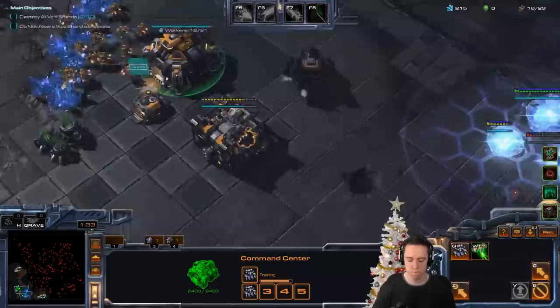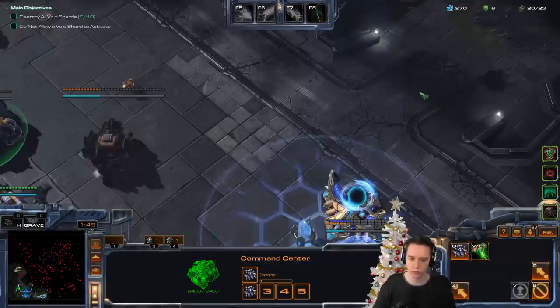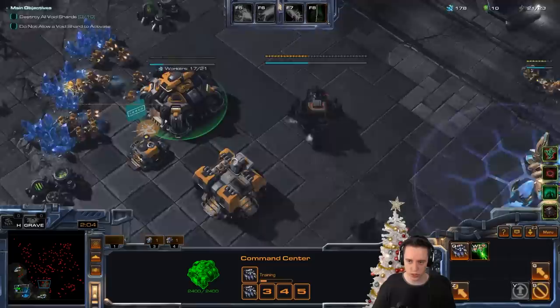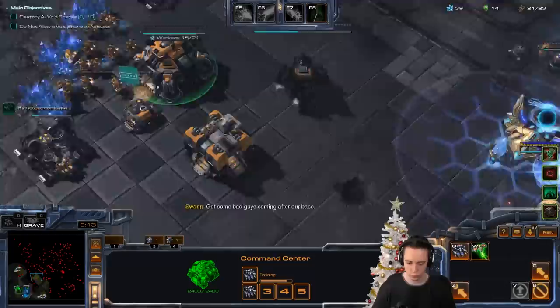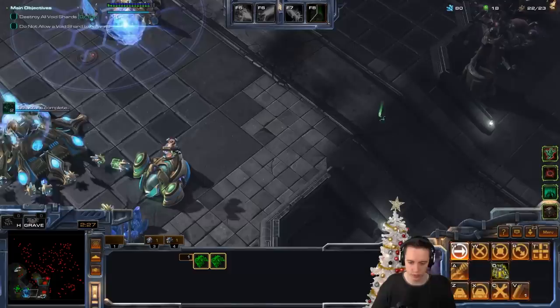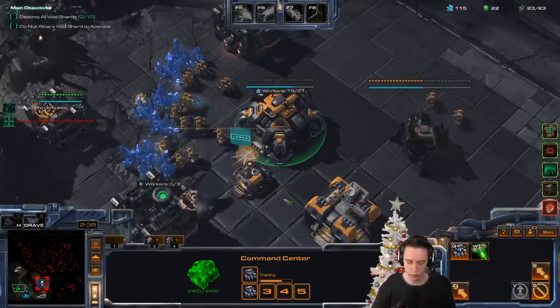Activating a drone — that should hook us up with some extra gas. Let's keep making as many as we can. Want to start some of these upgrades over there too. Got some bad guys coming after our base. The first Void Rifts are in a pretty annoying position. First one is down. Additional supply depots required. Let's go ahead and make a supply depot over here.